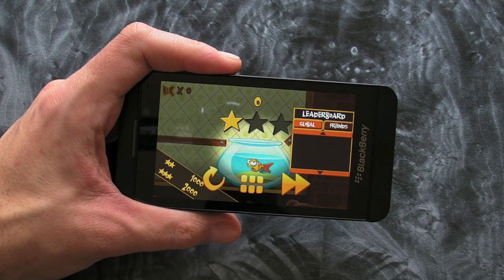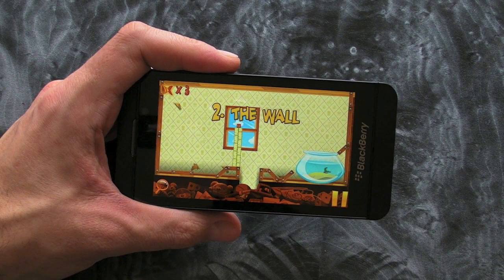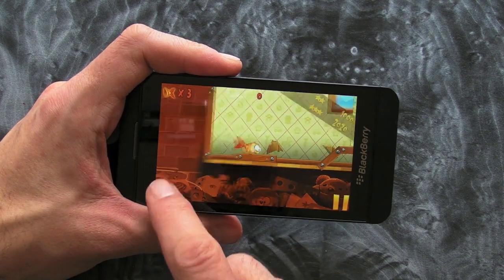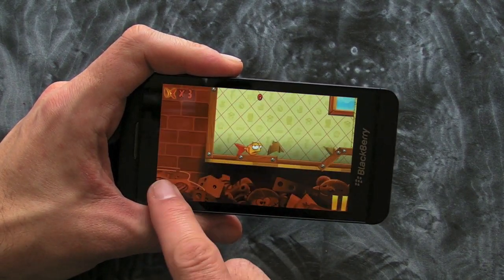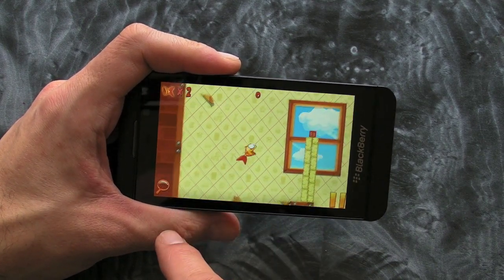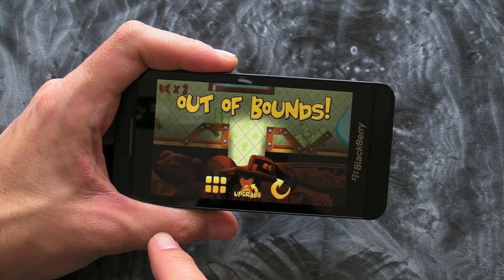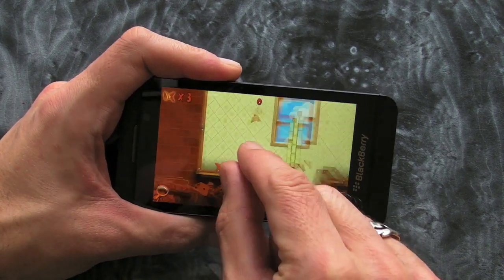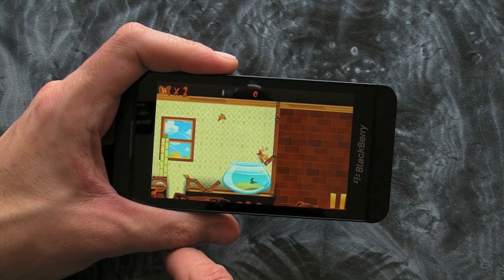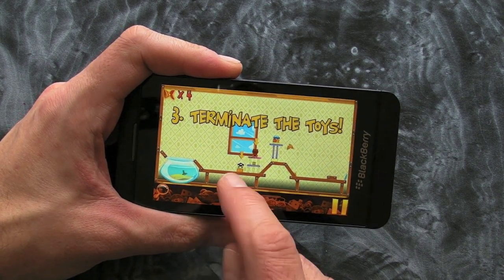Depending on how well you do, it dictates how many stars you get. Obviously what you really want to do is get three stars. As you progress there are more and more obstacles that stand in your way, so we've got a wall here that we need to get over. Each level also tells you to eliminate the toys.